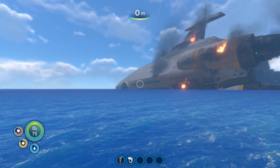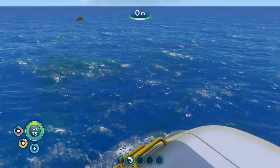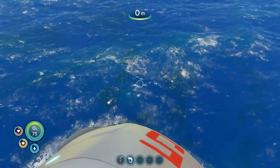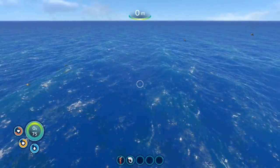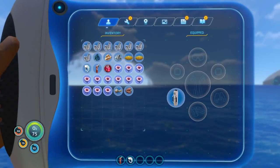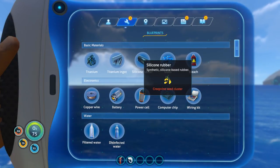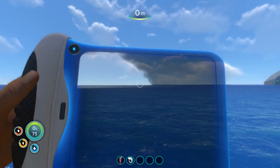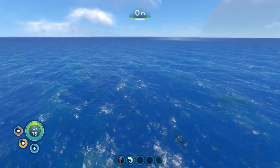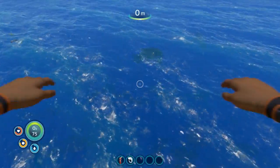Hey guys, welcome back to Subnautica. In the last episode, we crash-landed on this aquatic planet and we met a very rude fish that kinda rammed into me, and I was not a fan of that. I think it was called Crashfish. So today, I'm gonna try to find one of the ingredients we really need, which is silicone rubber. To make that, we need Creepvine Seed Cluster. I got a tip that those things are actually in another biome, so we're gonna try to find that. Let's dive on in.